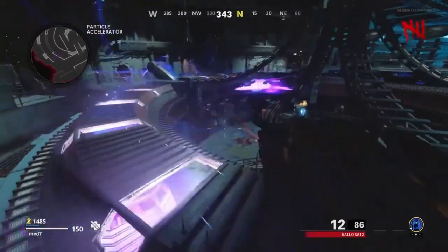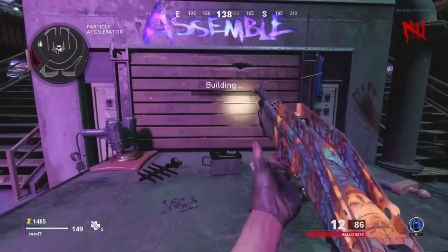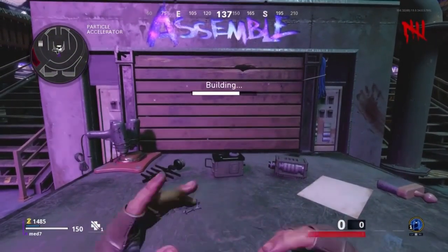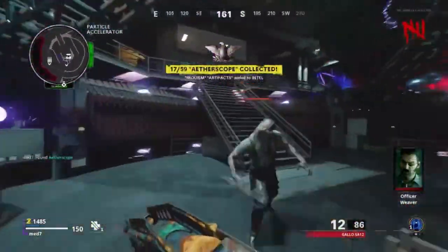Bear in mind there will be loads of dogs spawning whilst you collect each part — around 10 dogs or so. It's really crazy. But here is where you build the Aethoscope, right below Pack-A-Punch. Very simple to do, and once it's built, you're pretty much set to do this glitch.